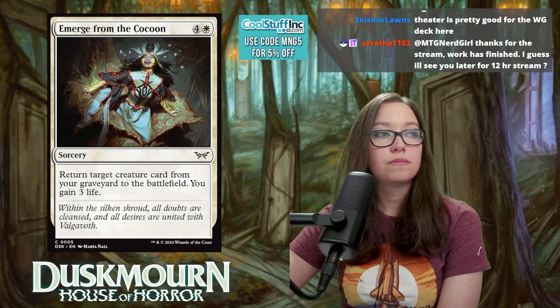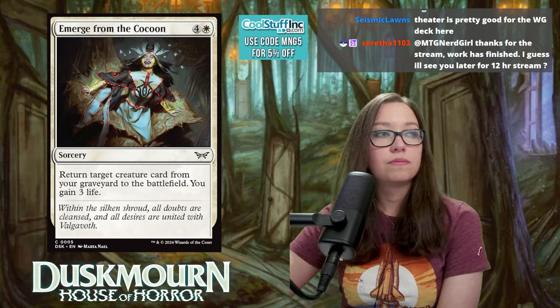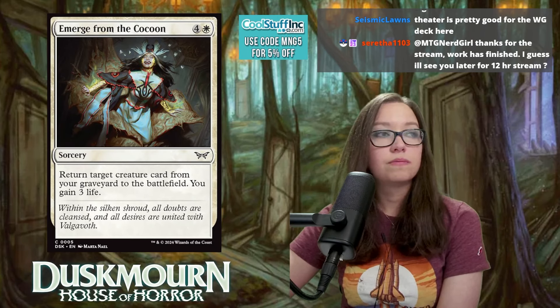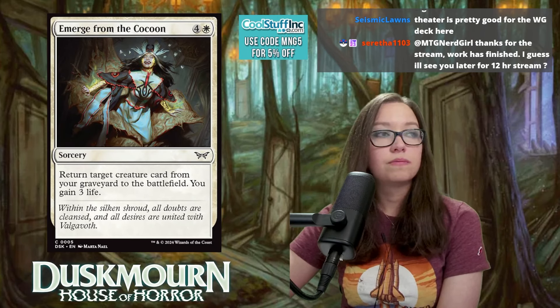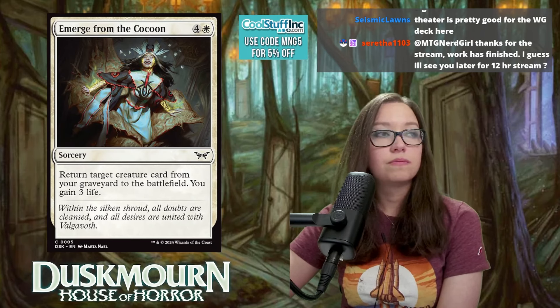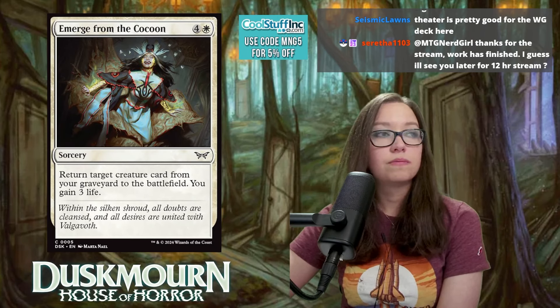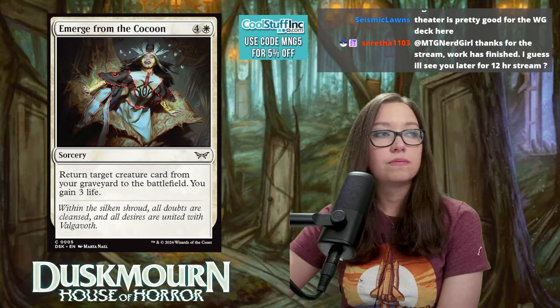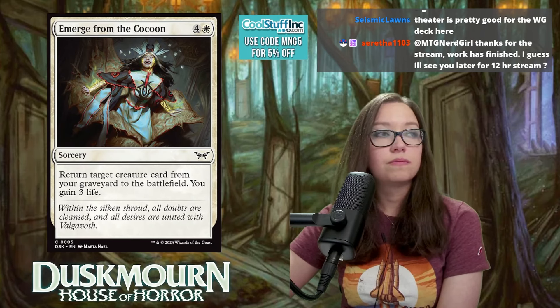Living Phone is three mana for a 2/1 artifact toy — when it dies, look at the top five cards, reveal a creature with power two or less, put it in hand, rest on the bottom. It's an artifact and toy for Boros, has two power, and replaces itself. But it's expensive for what you get on its face. Split rating: 2 in non-Boros, 5 in Boros.